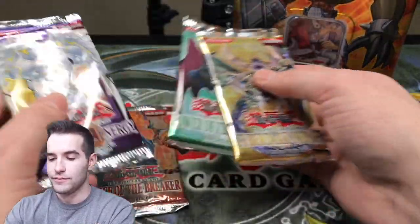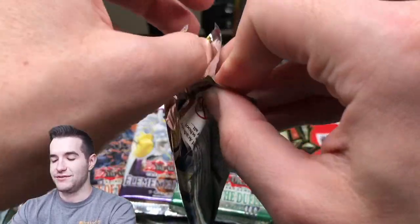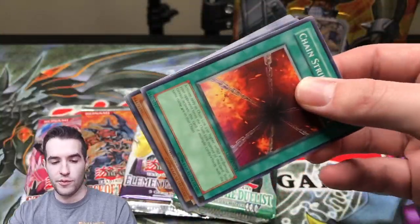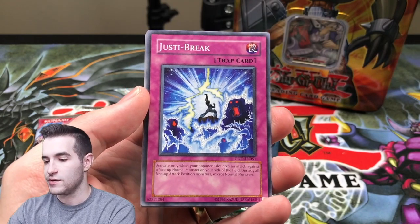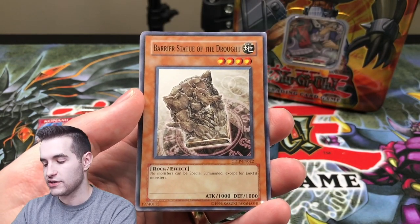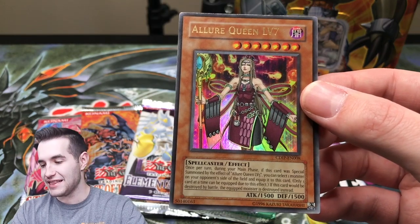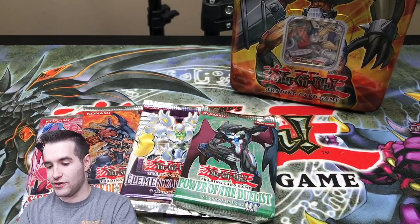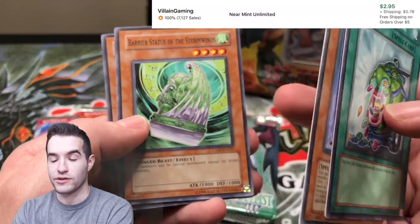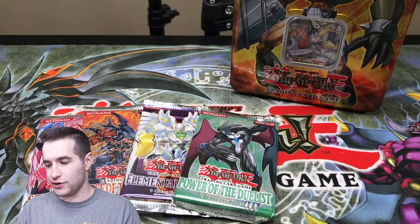This is going to be fun. Oh, what is this? Cyber Dark Impact. Let's start off — what do we want? We want a Vanity's Ruler Ultimate Rare. Or a Vanity's Fiend Ultimate Rare? Either one would be pretty sick. We have a Chain Strike. Barrier Statue of the Abyss, a Jess Breaker, Barrier Statue of the Drought. I think some of those Barrier Statues are actually worth something because last time I opened these you guys flipped out. Oh! Allure Queen Level 7. Now that I was not expecting. That is absolutely epic. Allure Queen Level 7, Ultra Rare. Now that would be a crazy ulti. We are starting off hot. That is a great start.